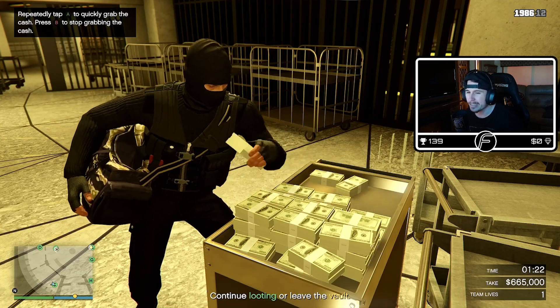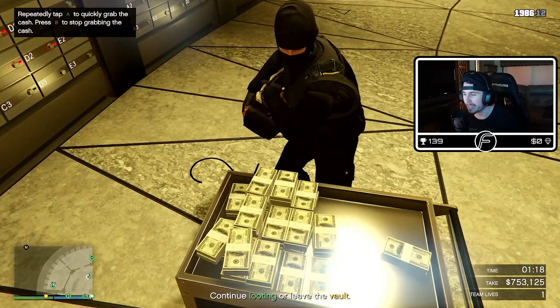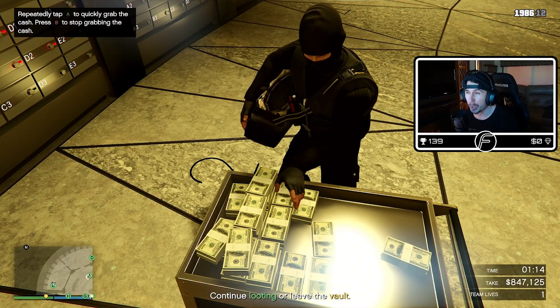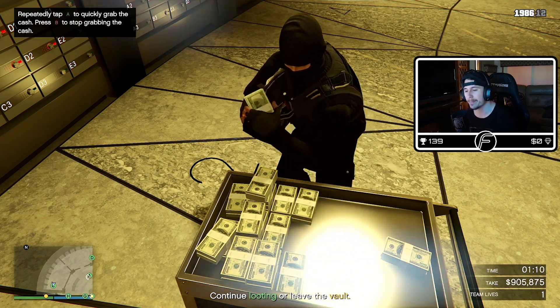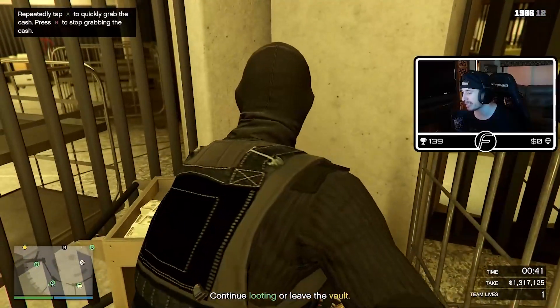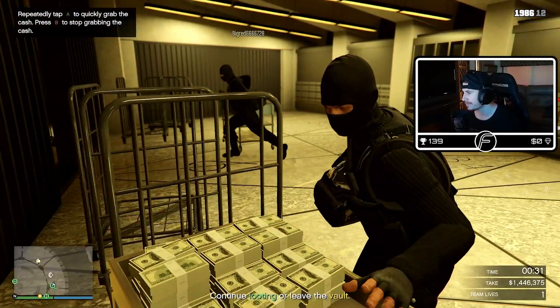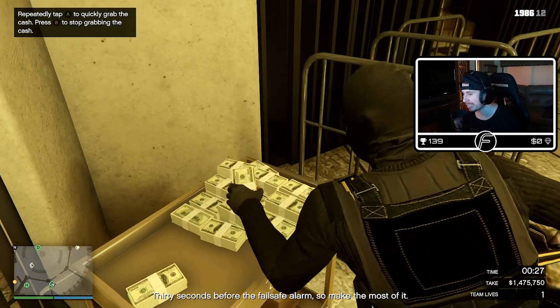This is the problem with cash — cash is worth the least and look how much you have to grab, how many individual stacks there are. It is more than the amount of gold bars, and I think it's equivalent to how many diamond stacks you have to grab. All right, also remember we got to get out of here, so we want to be leaving at like 20 seconds. I don't have any time to grab anymore unfortunately.